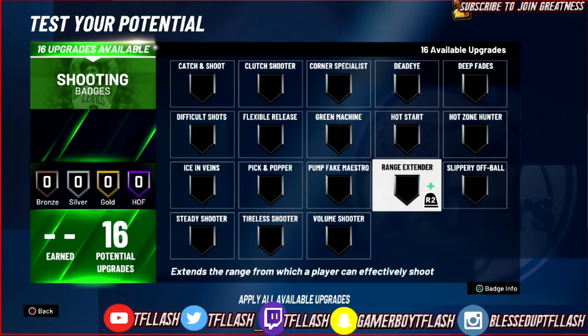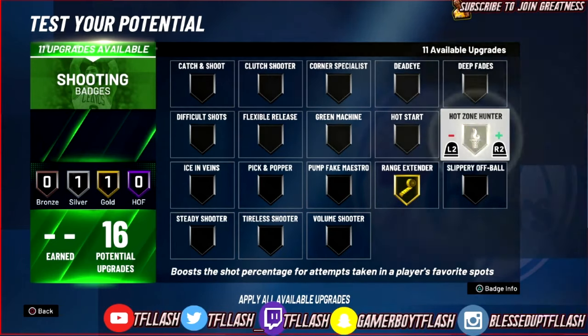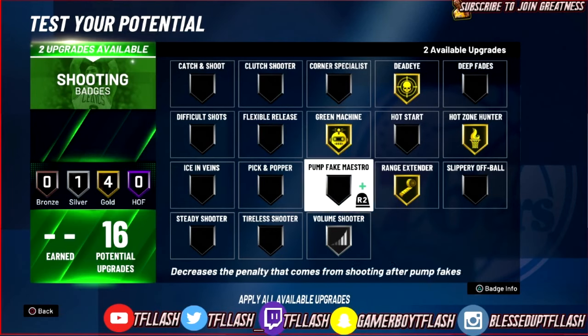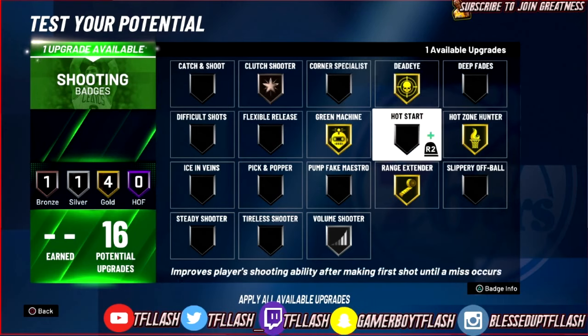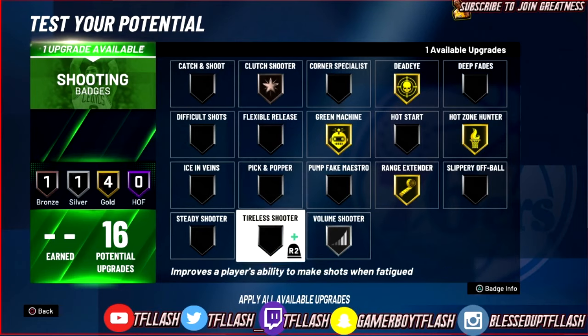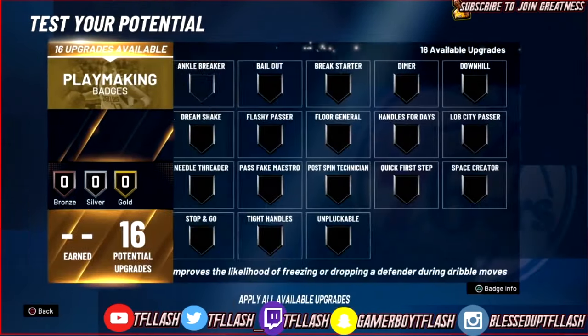Since we don't need quick draw, range extender needs to be on gold, hard zone hunter on gold, green machine on gold. Volume shooter is a very good badge so we need that. Clutch shooter is a good badge as well. We have one more so you might as well put on tireless shooter.